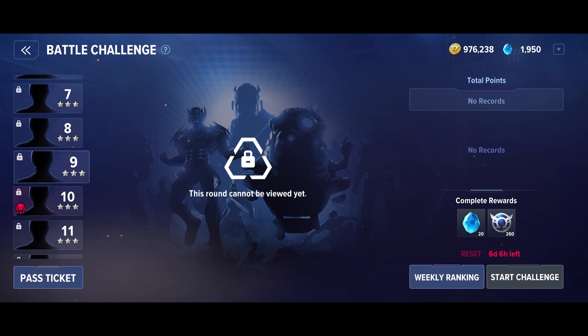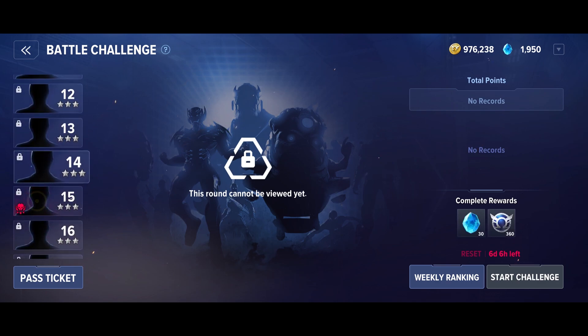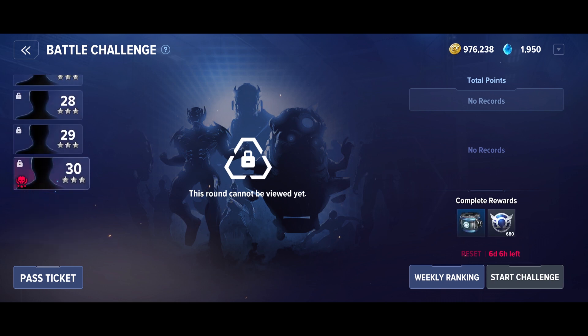The ranked payout rewards 2 to 4 star core boxes at the lower ranks and 3 to 5 star core boxes at the higher ranks. As for the weekly first time completion rewards, you'll get a ton of squad XP as well as an assortment of crystals, gold, 2 to 4 star core boxes, 3 to 5 star core boxes, and dimension box tickets based on how high you manage to climb.